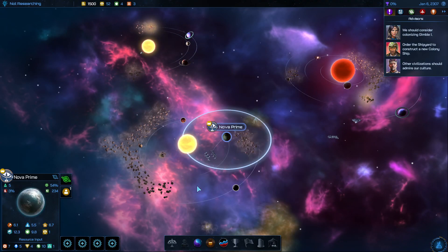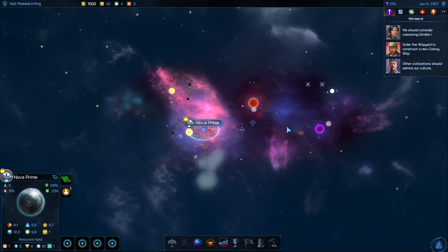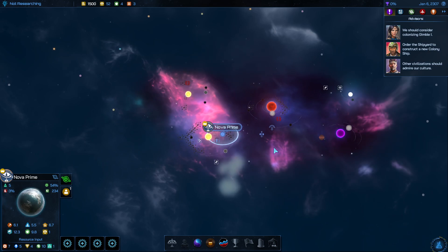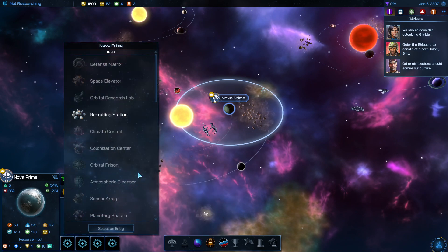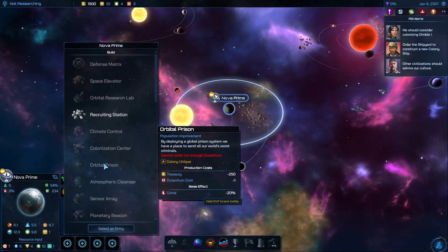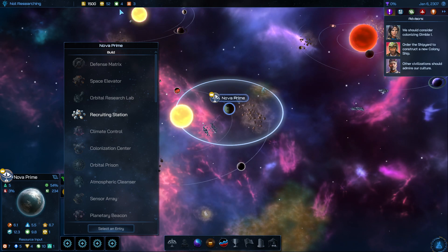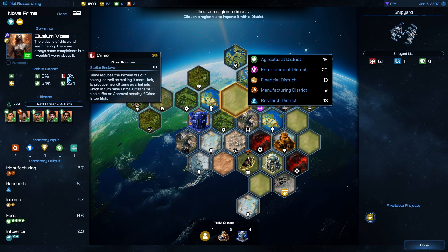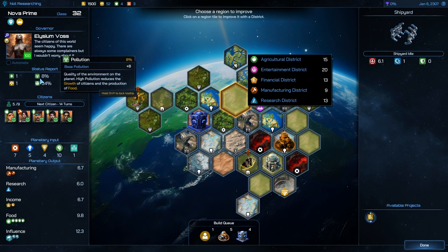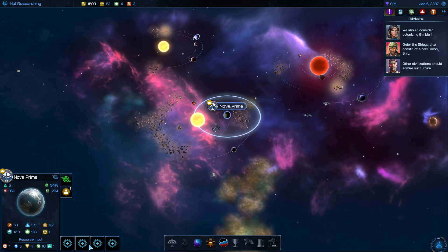On your planet, if you click on it you'll have orbital improvements — I always forget about these. In the early game we don't have resources like Durantium and Prometheum. Once we research Universal Translator that will unlock the bazaar and then we can buy them if we have enough money. But you can build things like an orbital prison — minus 20% crime — and crime is going to be a real problem. You'll also want the atmospheric cleanser, because the more pollution, the less food our colonies produce. Check your crime: the more crime, the faster it grows. Approval is okay for now, but it'll be a little bit before we can start doing this stuff.